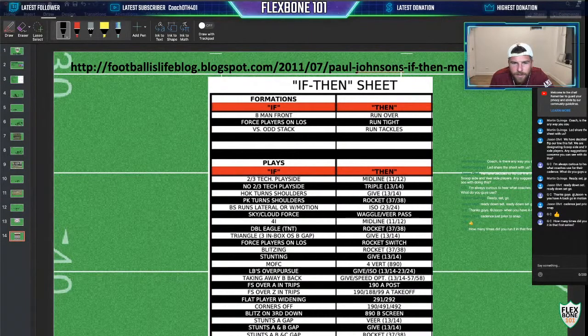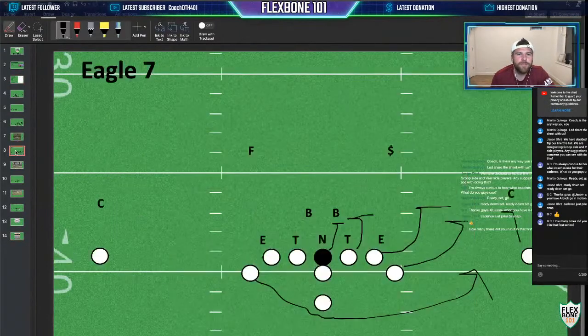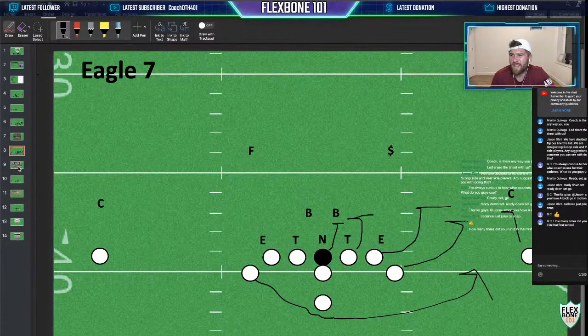So here's our right double Eagle TNT — run rocket. This is, I forget if this is Paul Johnson's exactly. That's Eagle 7. We saw Eagle 8 not as often; we saw a few teams run it against us. A lot of teams just came out in their base. We actually saw more seven-man looks, and we were a small team, so we probably could have gotten better at taking advantage of that.